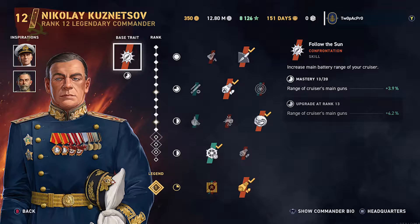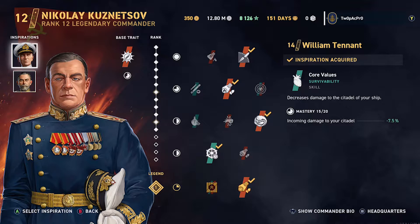We'll call the commander Nikolay — just call him Nick. We're only going to show you one commander because he's in both ships. His main plus point is the range of his guns. We use Lieutenant as a trait — decreasing citadel damage.